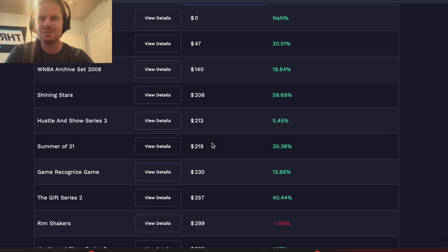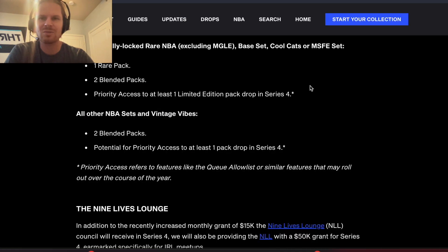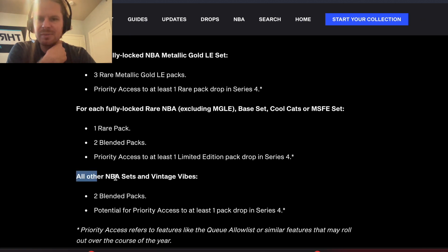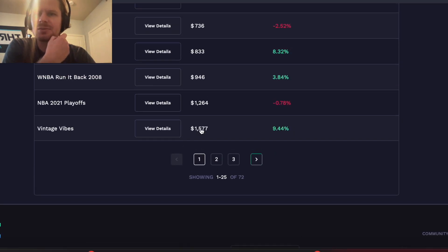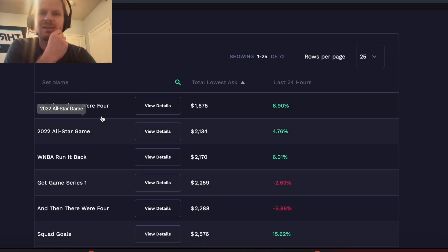It's a little hard to tell which sets actually count because they don't fully break them down, but I'm guessing all other NBA sets besides Base, Cool Cats, and Metallic Silver fall under the common category. For the rare tier, 'And Then There Were Four' at $1,800 seems to be the cheapest — unless I missed one like Early Adopters — so that's the cheapest entry point to get into that next tier's set drop.